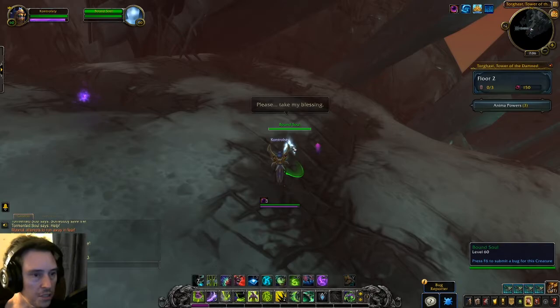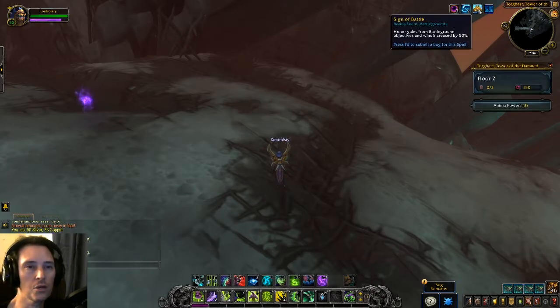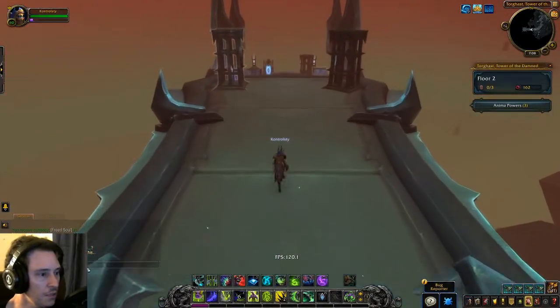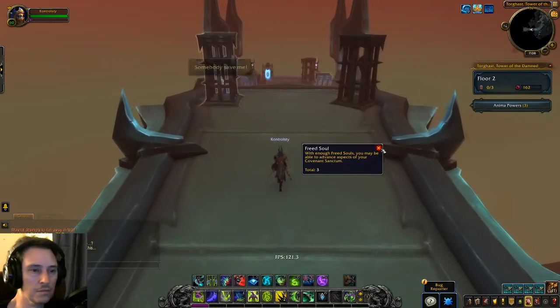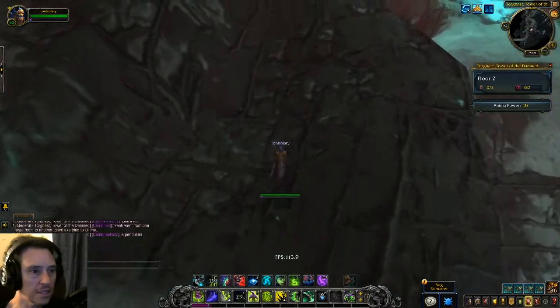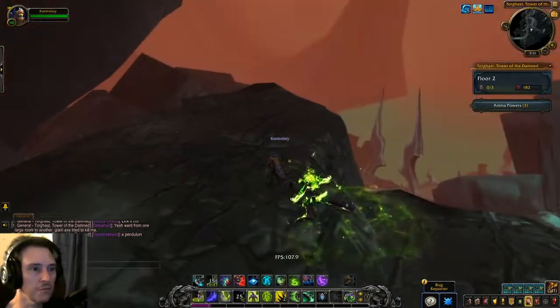So we got a soul here, a choice, a little fragment. Fragments nearby — more agility. This gives me more agility. With freeze souls you may be able to advance the specs of your... So it's just one percent agility increases. Look at this texture — it's not complete, you can tell they're not complete. They look funny, some funky looking textures.